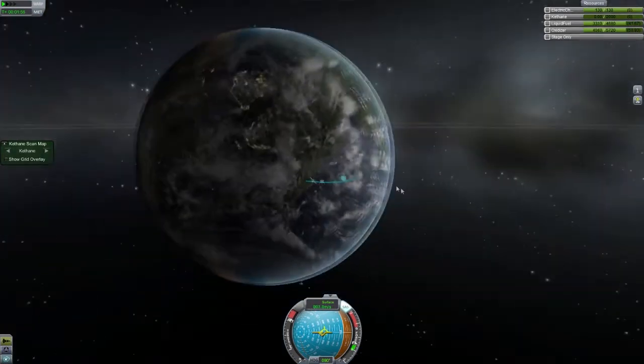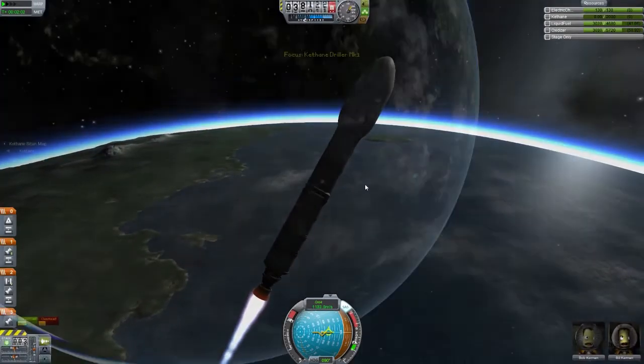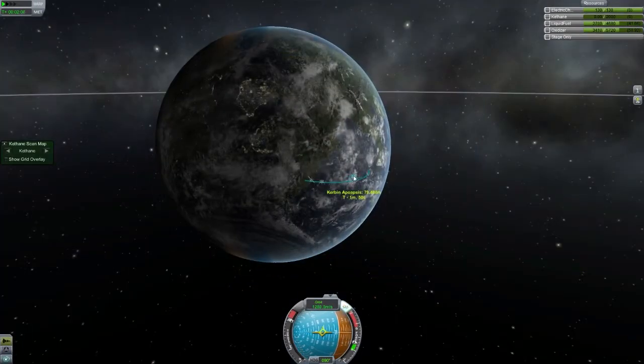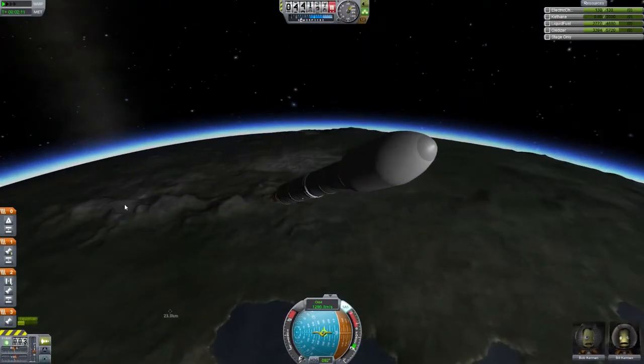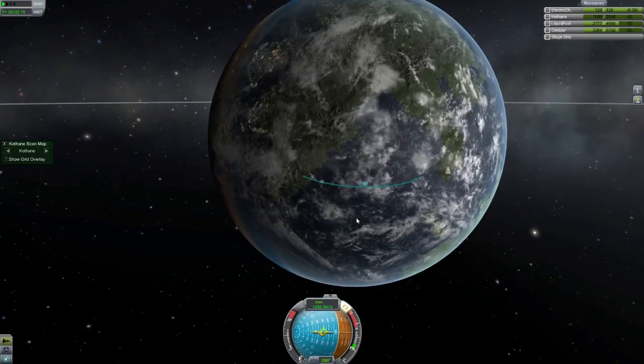Just burning up — a standard gravity turn. Around 10km, pitching to 45 degrees, and then waiting till our apoapsis gets up to around 80km, which I find is quite a good safe place to start a burn from.